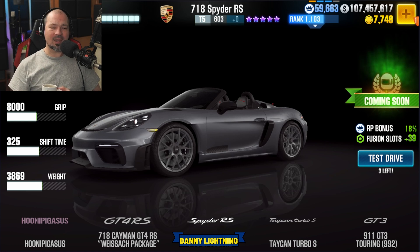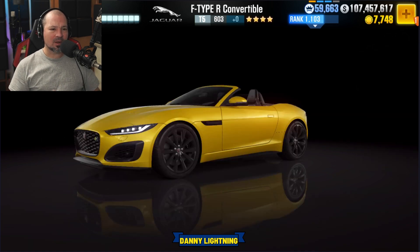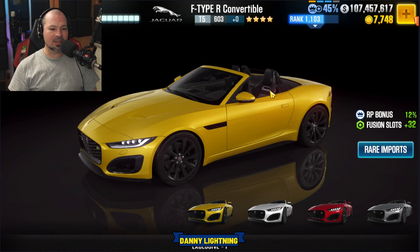Let's check out the prestige cup car for season 194. I'm not super excited about this, but the Jaguar F-Type R Convertible is going to be the prestige cup car. There's really nothing about this that interests me, other than I'm going to need it to run the prestige cup and help my crew earn points.